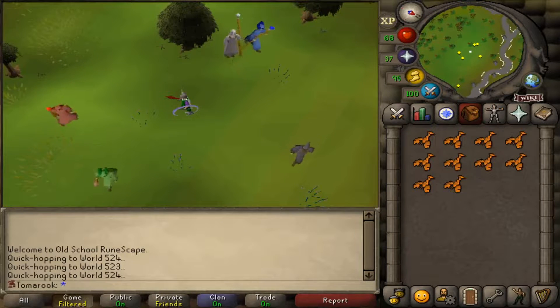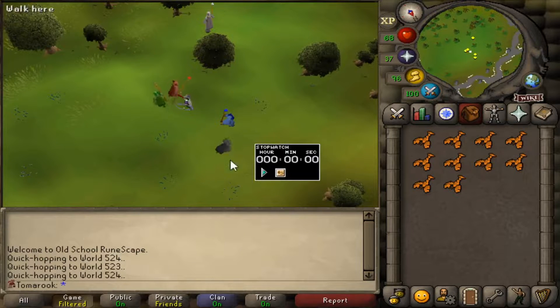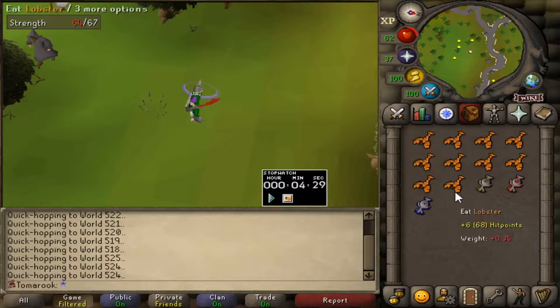Here I am. I'm going to start a timer and see how long it takes me to get all three. I need to get a water, fire, and an earth talisman. That took 4 and a half minutes to get all three talismans — that was actually really nice and easy.